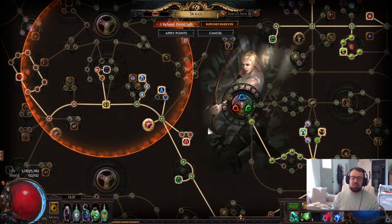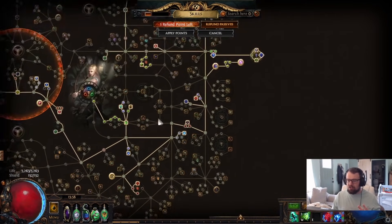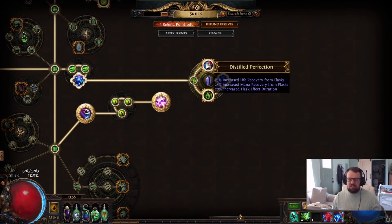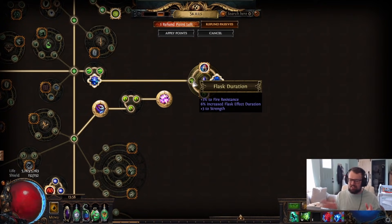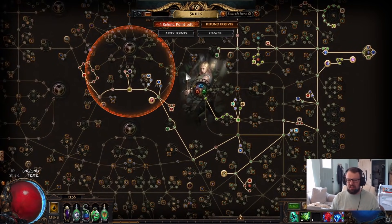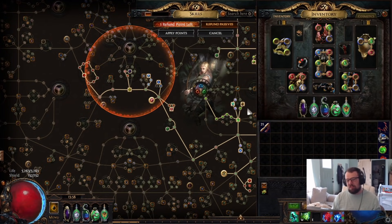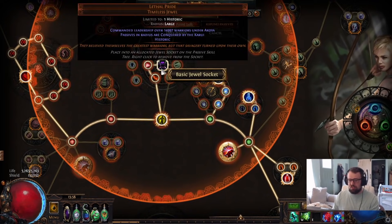For the tree, the important things are flask effect — from Arcane Chemistry, Profane Chemistry, small notables, and Spike Concoction. The one cluster jewel you'll use is Spike Concoction plus Distilled Perfection, giving flask duration and 20% flask effect — this is mandatory. Use it with a skill effect duration cluster jewel. Also anoint Aqueous Accelerant for another 10% flask effect. Between all these nodes, the anoint, and Pathfinder, we're looking at around 70-80% flask effect, which brings soul gain prevention to approximately 74-75%.